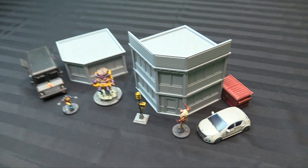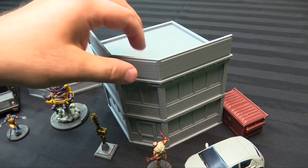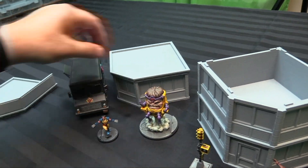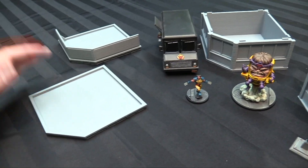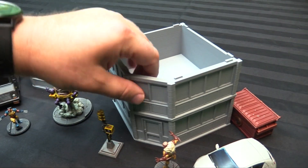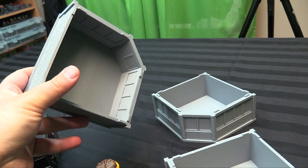Here are Mike's buildings all done up with some minis from Crisis Protocol. There are basically four main components. There are two rooftops — one which has some billboarding on it and one which does not. They're effectively the same otherwise. There are also second and first floor pieces, and they have a detailed window interior, which is nice.